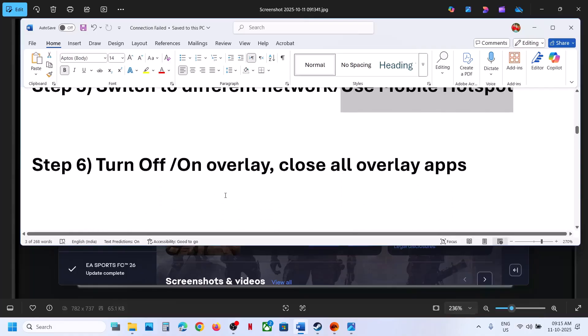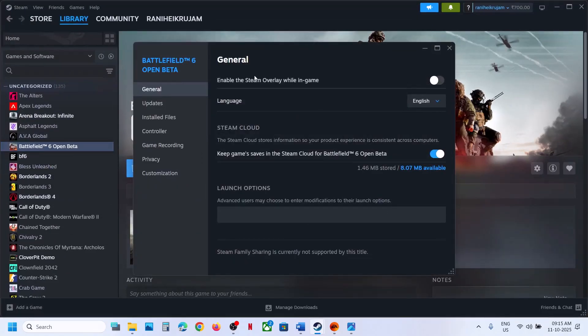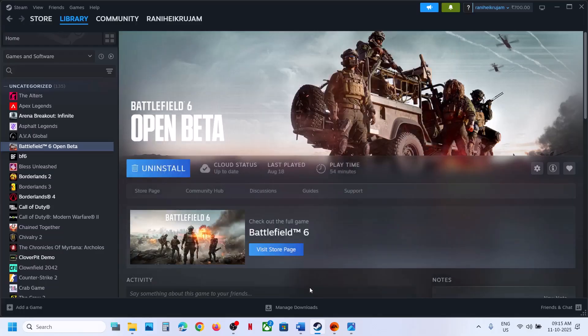Still not working? The next step is to turn off or turn on the overlay. Steam users can go to Steam, right-click on the game, select Properties, and turn off the option which says 'Enable the Steam overlay while in-game.' If this is on, turn it off. If it is already off, turn it on — check both.